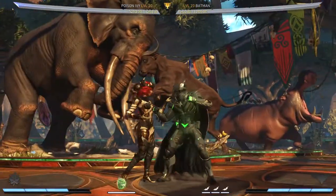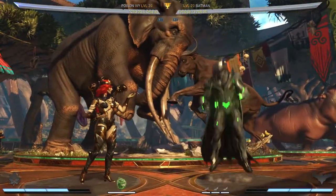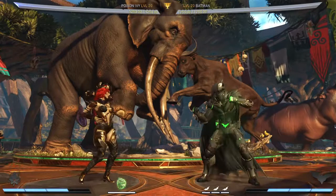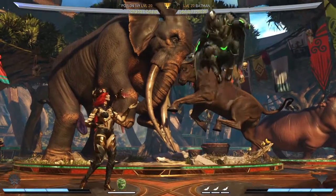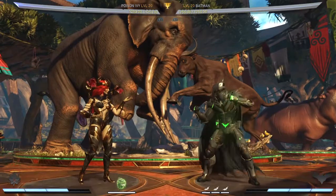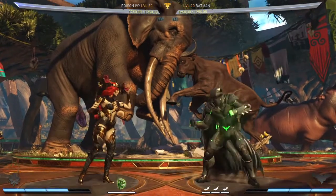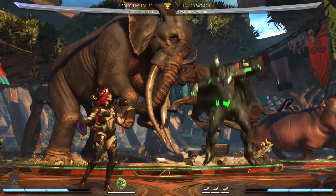Batman does it by doing deep jump 2 into jump 2. My fix for Batman's grapple vortex was to nerf the hits on jump 2 — because there's not enough hit advantage, you can jump out or back dash. The issue with that fix is with Ivy you can do a frame kill. Whether people are happy about this I'm not sure. Even if it requires extreme execution, as long as it's possible, it probably shouldn't be in the game — but that's up for debate.